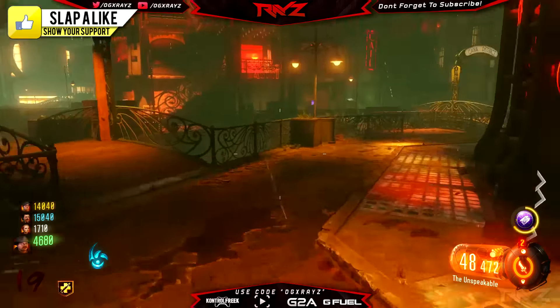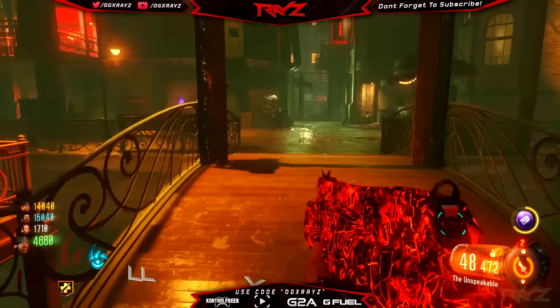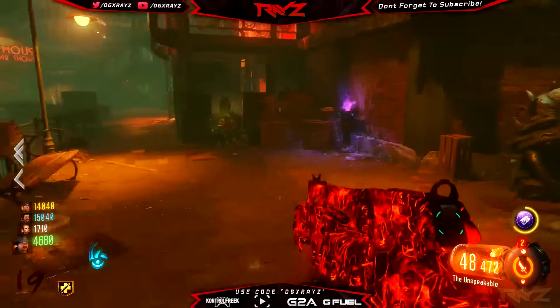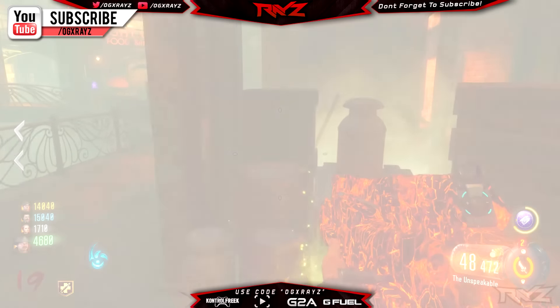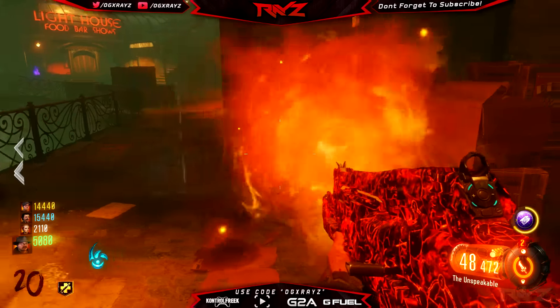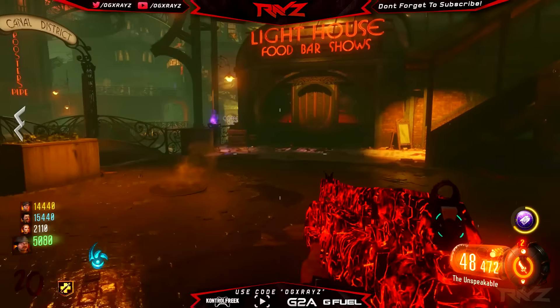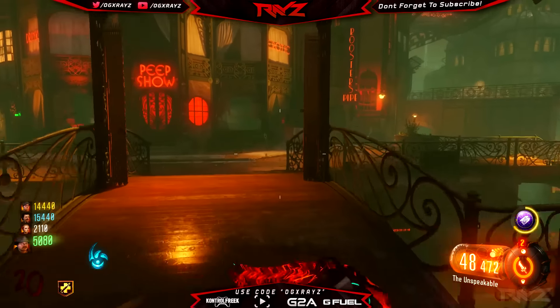Going back to game code found within the beta a whole bunch of months ago, there was actually a mention of 'zm_underscore_castle,' which is what ended up becoming DLC1. I made a video about this a while ago discussing how this was found in the coding, and wouldn't you know it, it came back and became DLC.